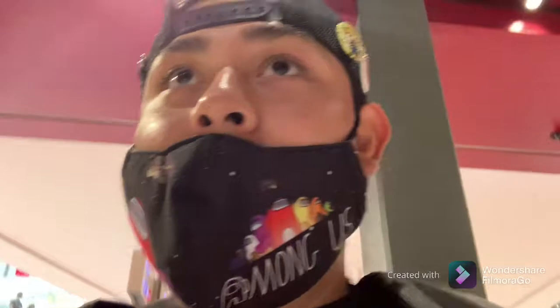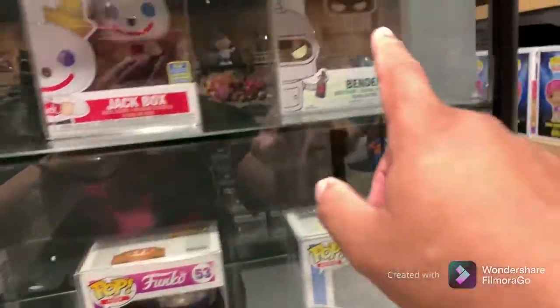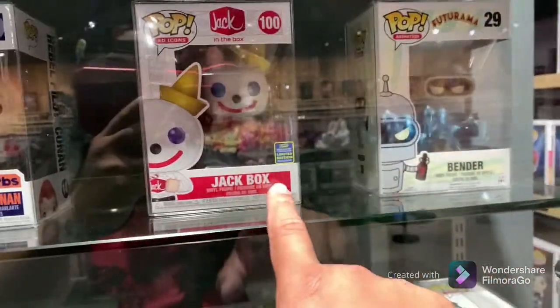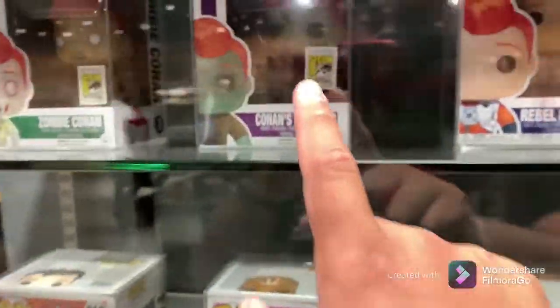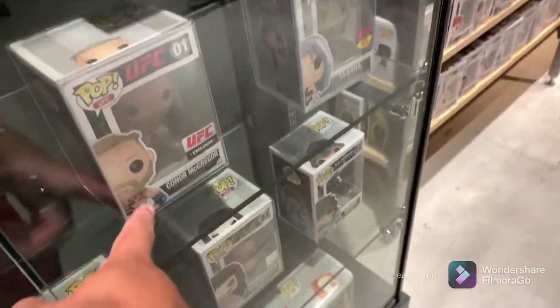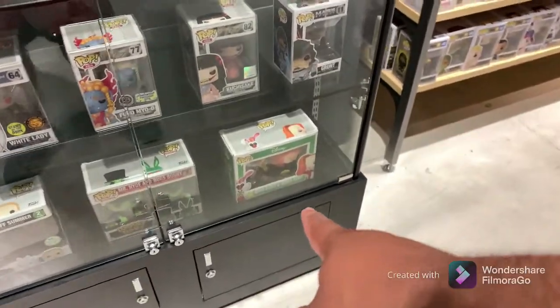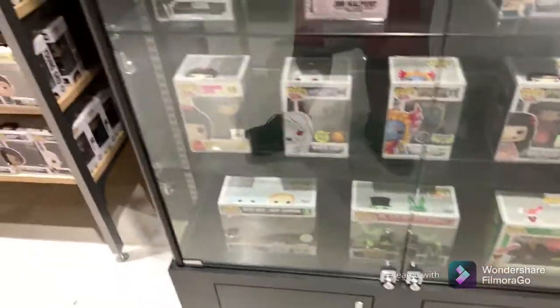Me and my stepdad are inside Chalice and Collectibles, let's see what we can grab for the channel today. Happy hunting! They got Bender, they got the Jack in the Box Conan — I think there's a zombie Conan, pretty dope section. This is the one I kind of want to get — Conor McGregor, that's a grail. Two-pack Roger Rabbit, let's see what else we got.